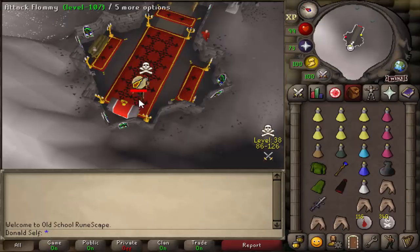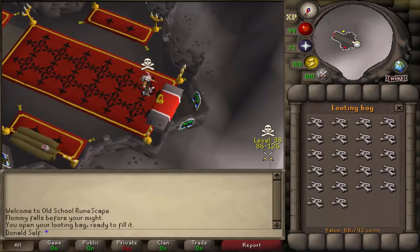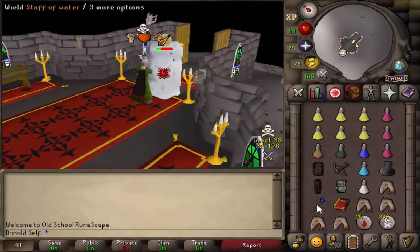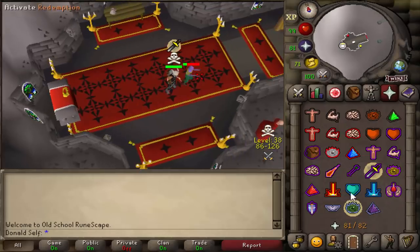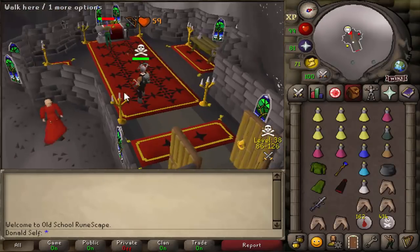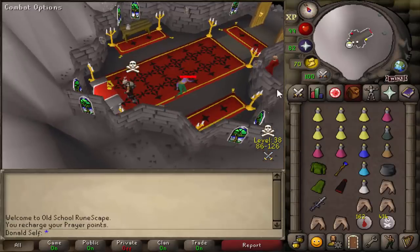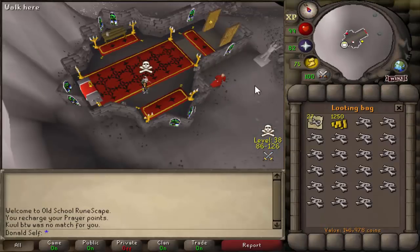Let's see if this 107 had any bones for us to pick up - that's another 70k. Some bones to take off him - another 78k. Is he dead? Dead! If only we caught this guy a little bit sooner, but still 146k loot.